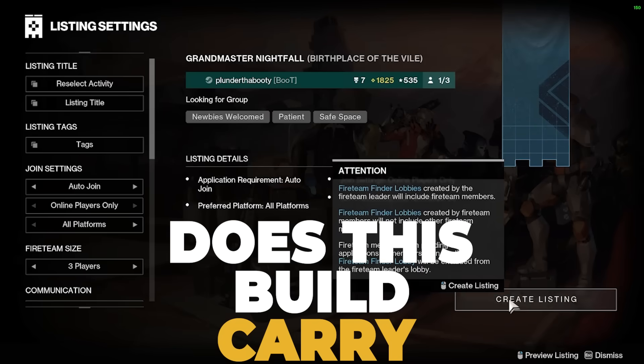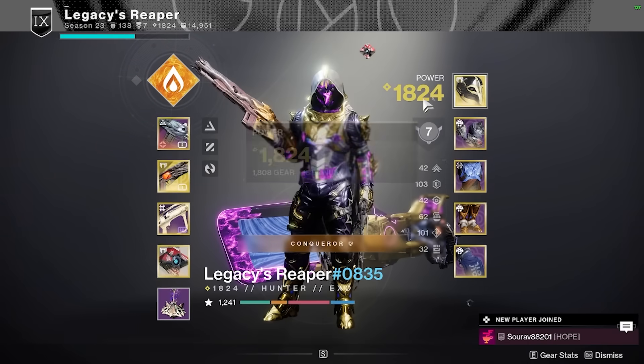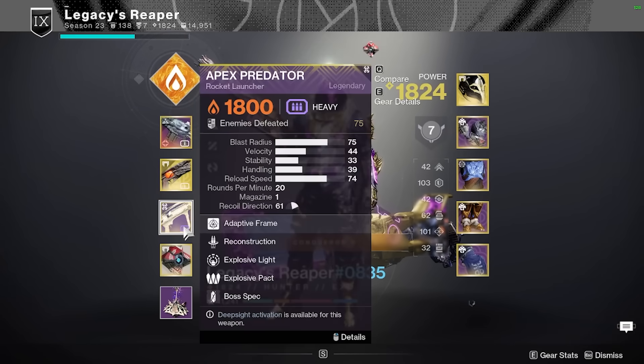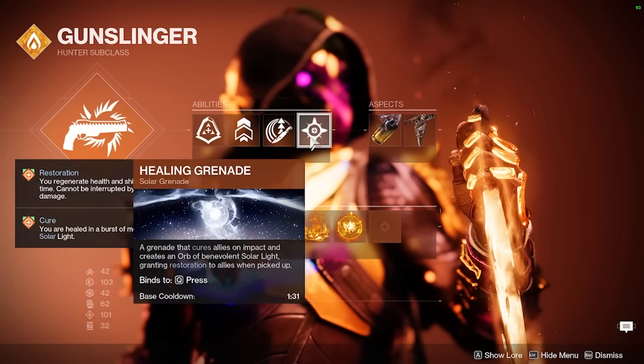Does this build carry LFG Grandmasters? Well, our first participant here is Legacy Reaper — Celestial Nighthawk, 100 Resilience, 100 Intellect, Sunshot, Apex Predator, and Rufus Fury. It looks like a classic gunslinger setup here for Grandmaster content.